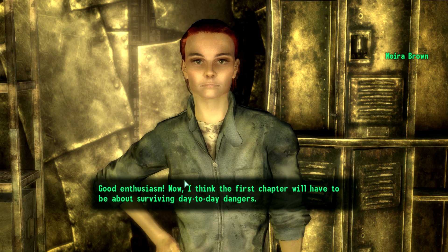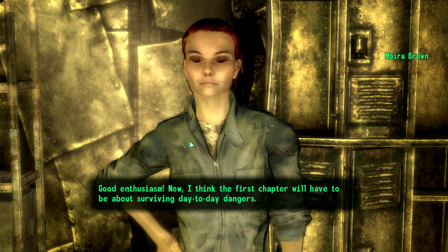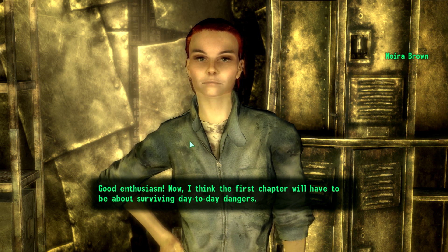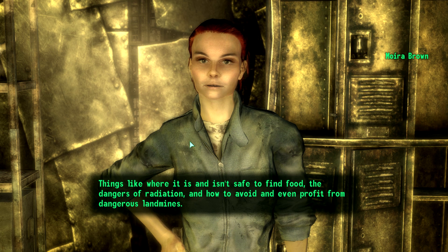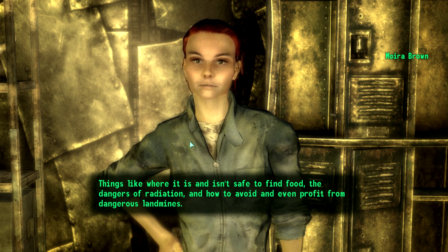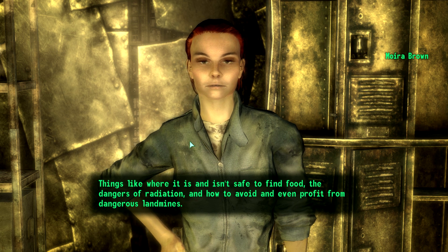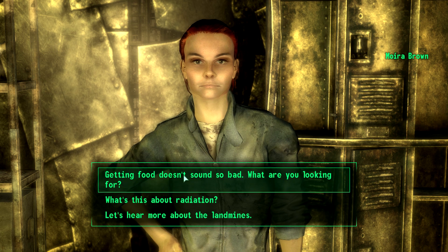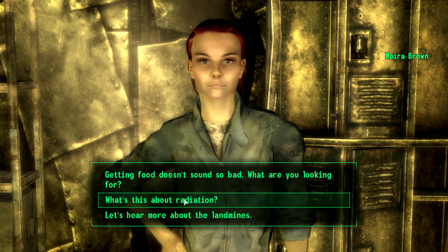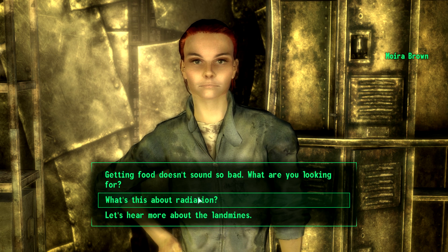Okay, good enthusiasm! I think the first chapter will have to be about surviving day-to-day dangers — things like where it is and isn't safe to find food, the dangers of radiation, and how to avoid and even profit from dangerous landmines. I think actually we might do the radiation one because I have a feeling, an idea about this.